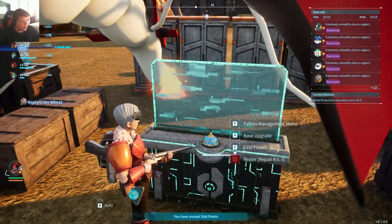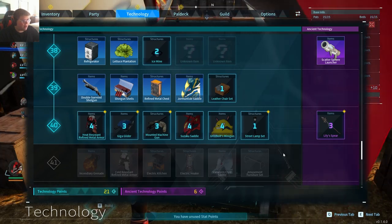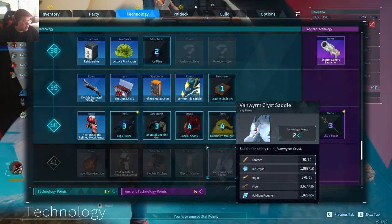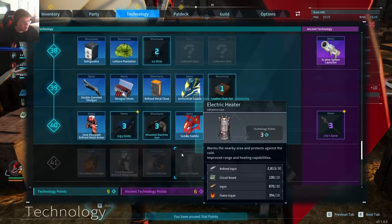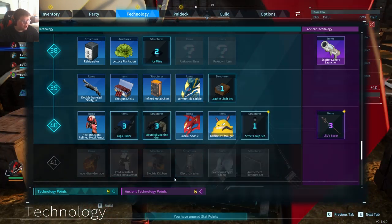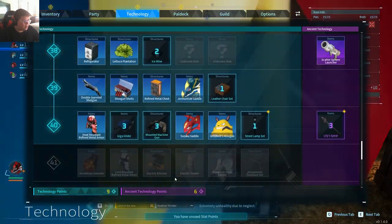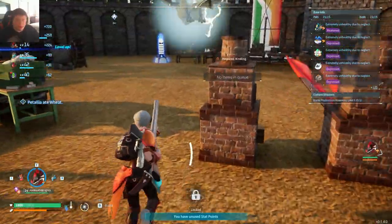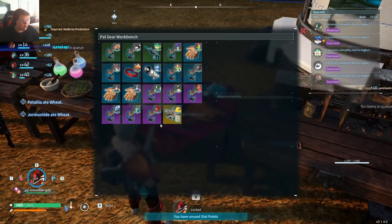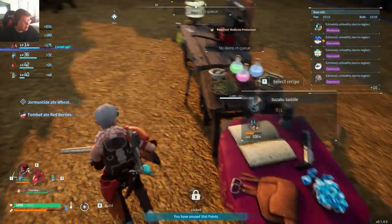Let's head to — wait, did I level up? Am I tripping? I did level up! Dude, I am crazy. Suzuki saddle, Griswold minigun — can I unlock both of these? Nah, those aren't as important. That saddle — I want to make now because I'm pretty sure that's a pretty fast mount. Oh, and I also want to make this too. Alright, so let's make this first.